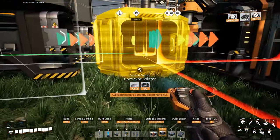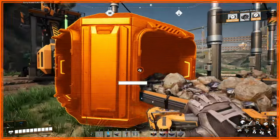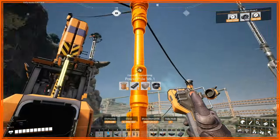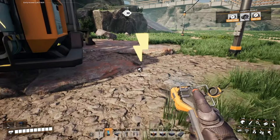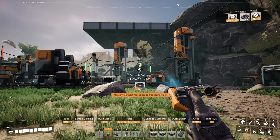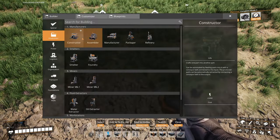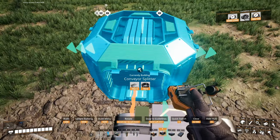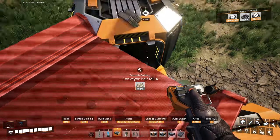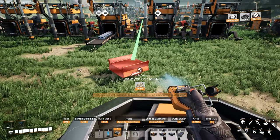Very tight squeeze. Let's just get rid of this, get rid of all this. Okay, so we're redesigning this area just a little bit, and we're gonna split it like five ways.